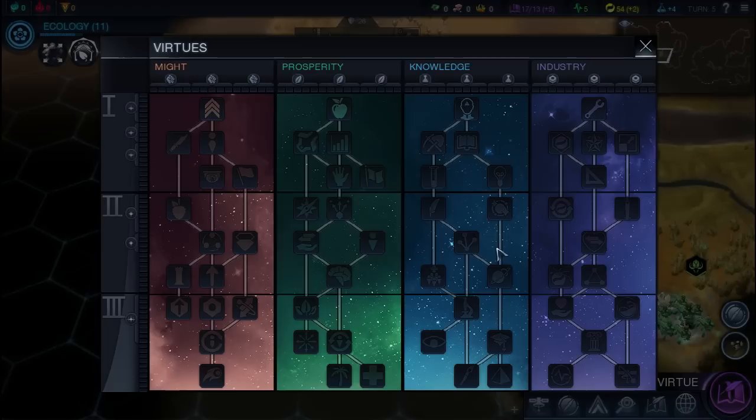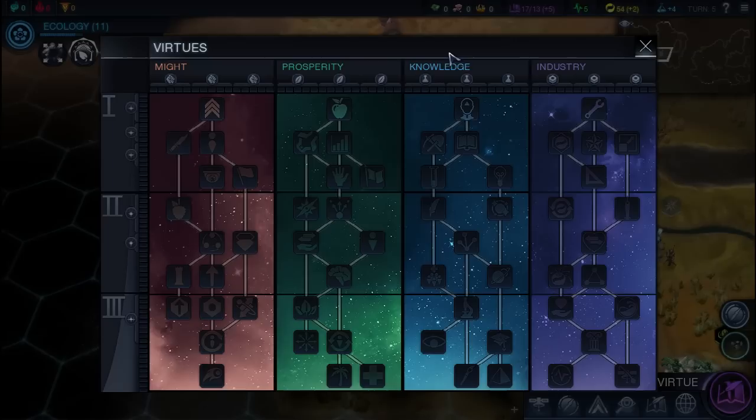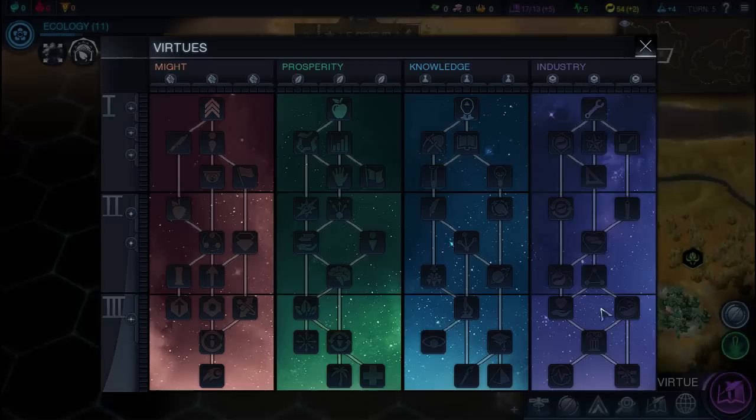Now, virtues — if you played Civ V, these are essentially social policies. If you didn't, they basically give you a bonus based on certain aspects of your game. Might focuses on combat, Prosperity focuses on growth, Knowledge focuses on culture and science, and Industry focuses on production.